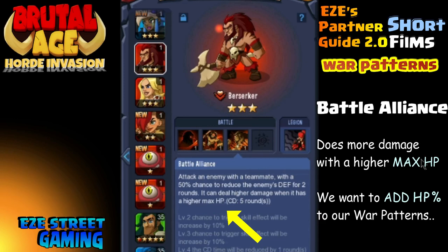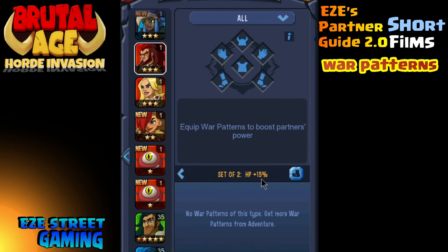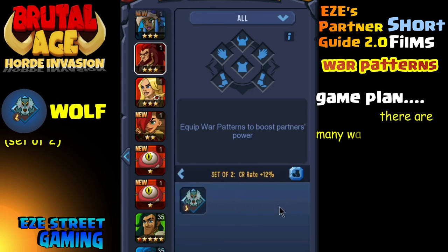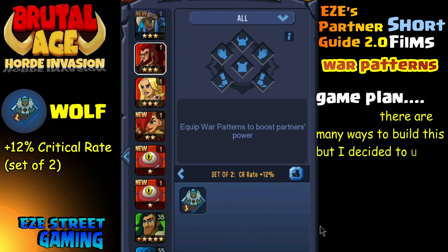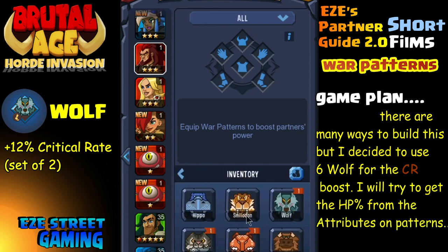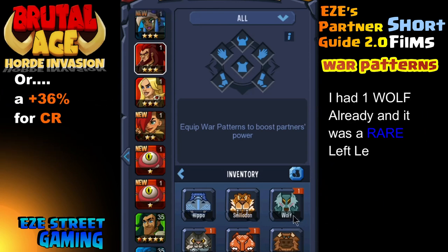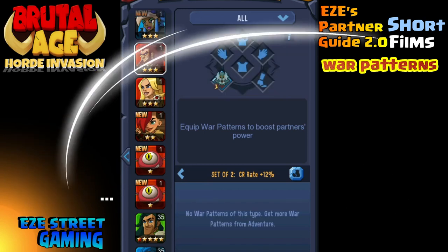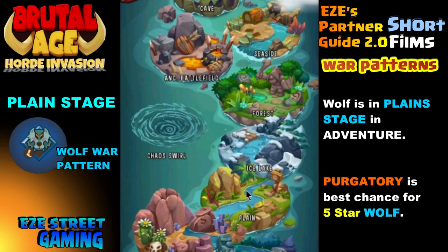We can go about this two different ways: we could use Hippo, where a set of two gives fifteen percent hit point — with six slots that could be up to forty-five percent extra hit point. But what I decided to do was use all six slots for Wolf. Wolf gives a twelve percent critical rate increase per set. Using all six Wolf gives a forty-five percent increase in critical rate, and then I can try to get hit point percentage in the actual war pattern attributes themselves to boost max hit points as well.